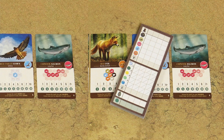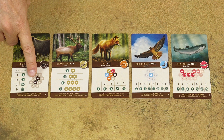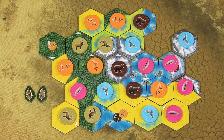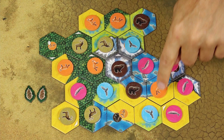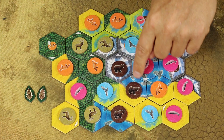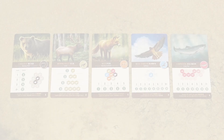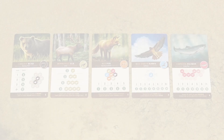Each scoring card has a description at the bottom explaining how it is scored. Bears score points if you have pairs of bear wildlife tokens together — not surrounded by any other bear token. A single isolated bear scores nothing, and a group of 3 bears also scores no points because it's a group of 3 instead of 2. Based on the number of pairs you create, you score victory points: 1 pair scores 4 points, 2 pairs score 11 points, and so on. Elks score victory points if they are in a specific formation — in lines — and based on the size of those groups you score the depicted number of victory points.